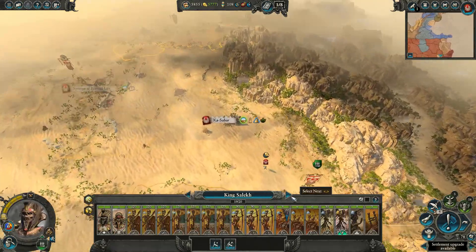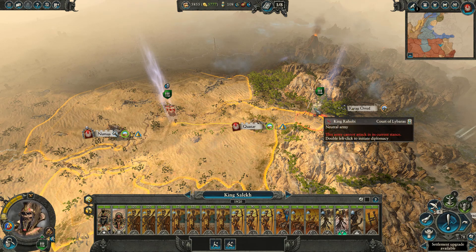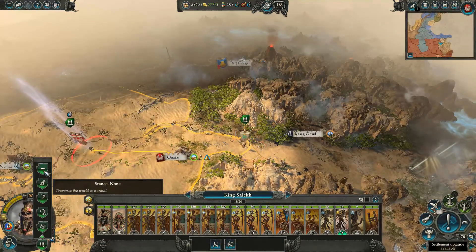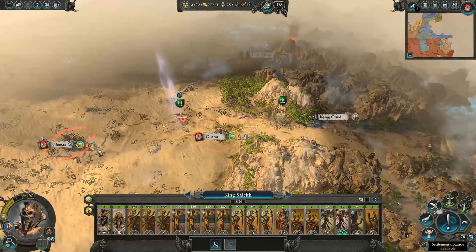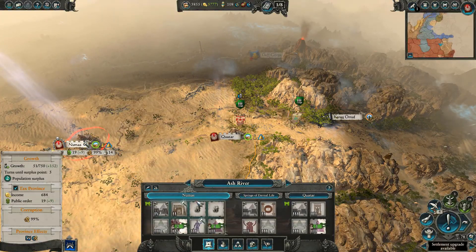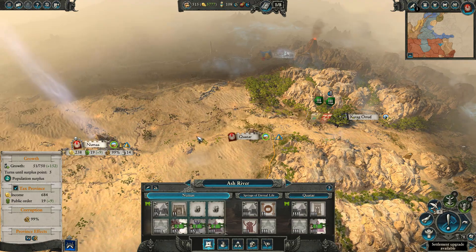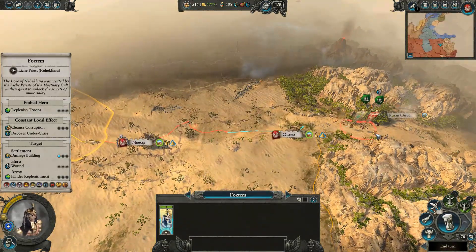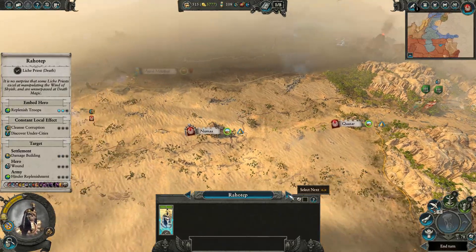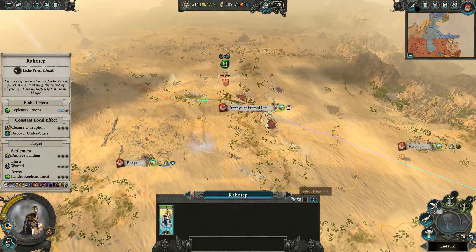Simides, you're moving there. Ramatep, you've moved. Selec — oh, hello, King Rahobi. Welcome to my lands. Let's upgrade this so we can get access to more Ushapti and the ones with the giant bows. You're going to continue making your way over towards here, Faktan. Wahotep, continue marching down like you are.